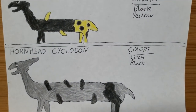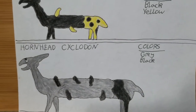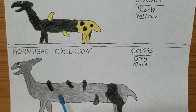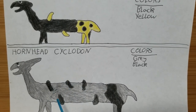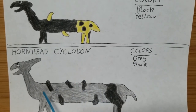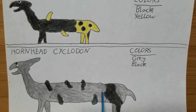For the end of this page, we've got the Hornhead Cyclodon. This one is basically a giant Cyclodon — the size of a rhinoceros, but stretched out. That is all I have to say about that. Just marvel at its graciousness. Picture this as a rhino but on an alien planet.